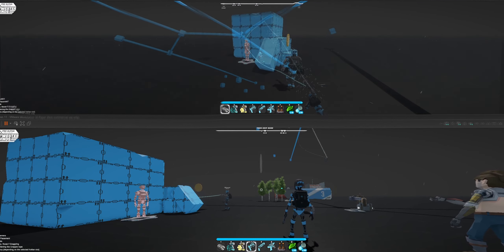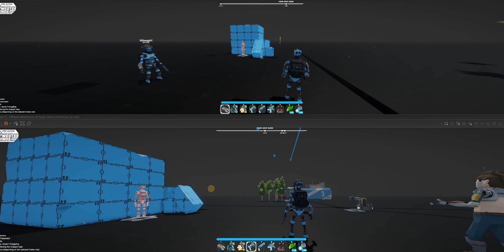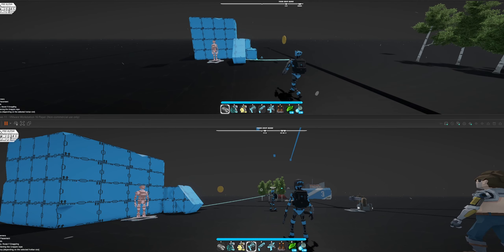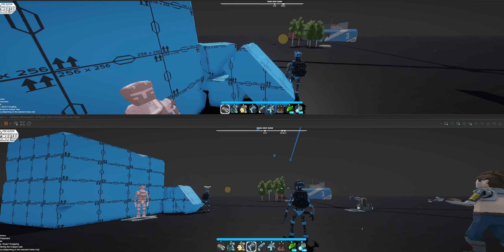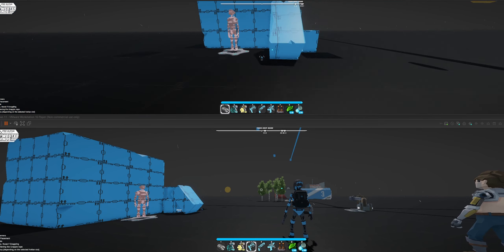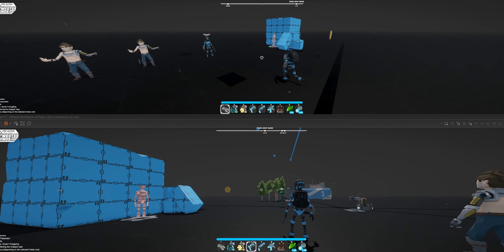Now I can even grapple to a point and while I'm still standing on the ground, just use the grapple and all it will do is pull me towards it, how you would probably expect it to behave. There are still some edge cases where you can get sideways, as you can see here, but overall I'm quite happy with it.